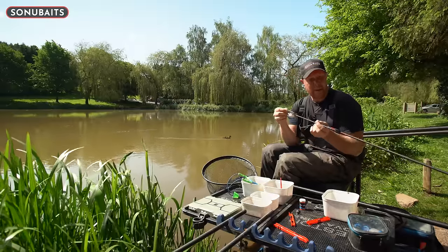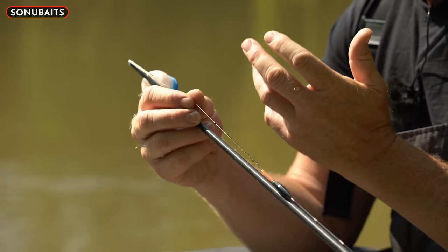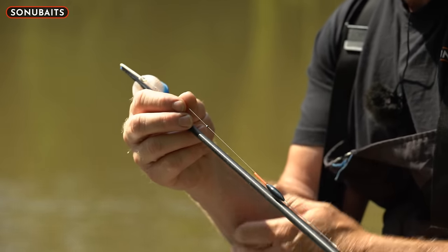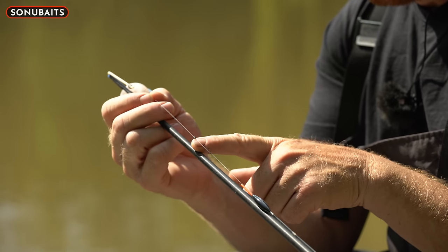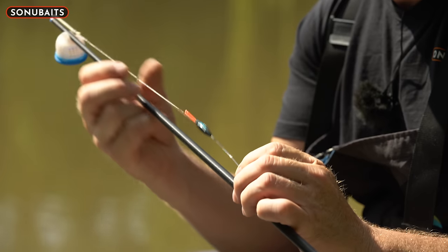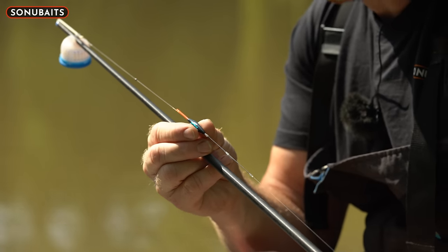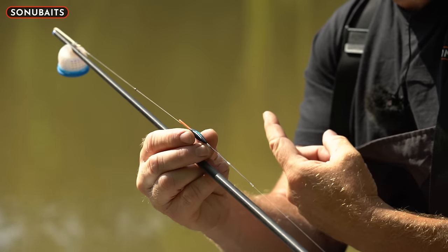0.18 main line doesn't make a blind bit of difference — it's your hook lengths that make a difference. Backshot as always — a number eight backshot, probably four inches above the float. Hook length — I've gone for a straight out-of-the-packet 16 GPM banded to 0.13.